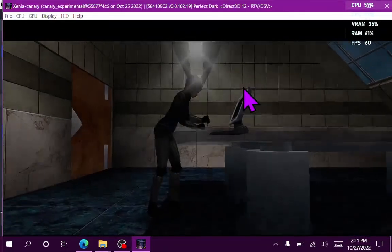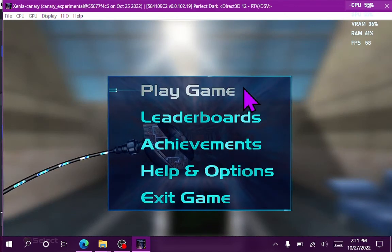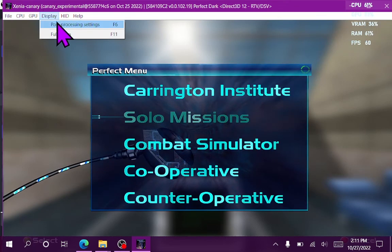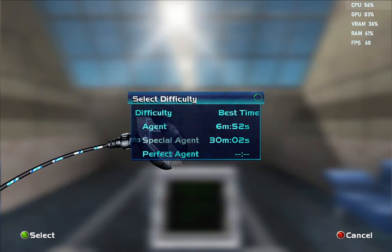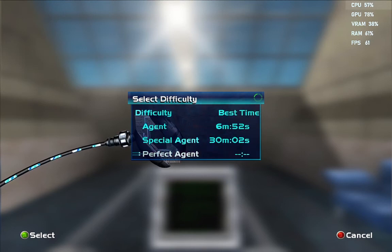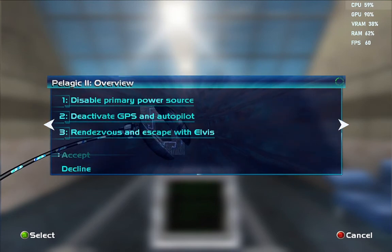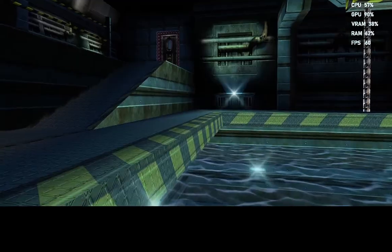Let's go ahead and get into the Pelagic 2 level. This is the main part where objective 2 in Pelagic 2 was not working properly, so I'm going to show you guys it working properly. We've already completed Special Agent and Agent. The objectives are: disable primary power source, deactivate GPS and autopilot, and rendezvous and escape with Elvis. Objective 2 is the problem child that was causing issues before.